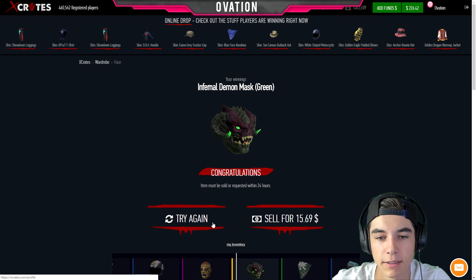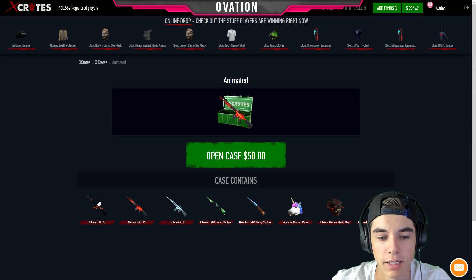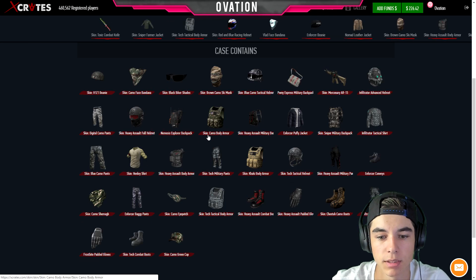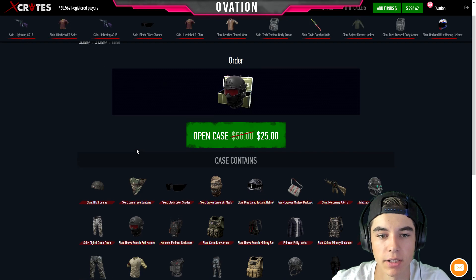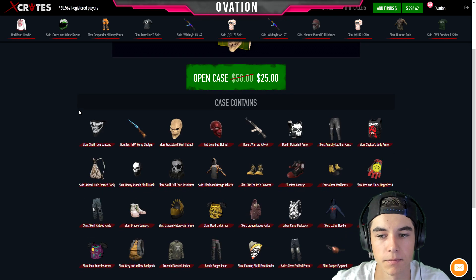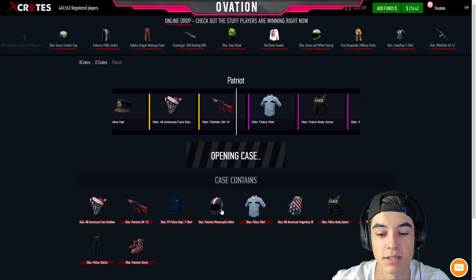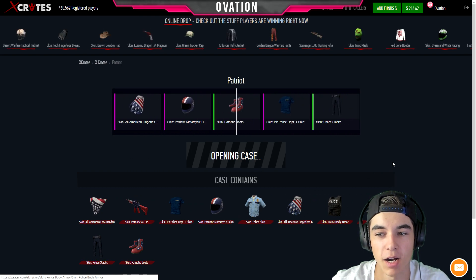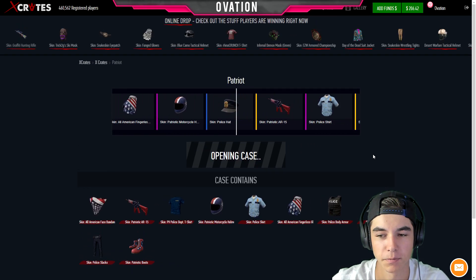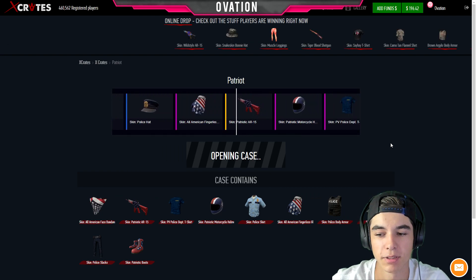Another infernal mask, okay. Let's go back — I want to do a pretty good one. There's the animated crate, these ones are pretty good. I want to do one expensive one. There's also the anarchy crate — that stuff's not too bad either. Let's see — the patriot crate. This is a crate I want to open because the items in this are really expensive; pretty much the gloves and up are worth mad profit. Holy shit, even that first one was really good — how much is this crate? Ten dollars. And then we get the police shacks — yeah, 50 cents.